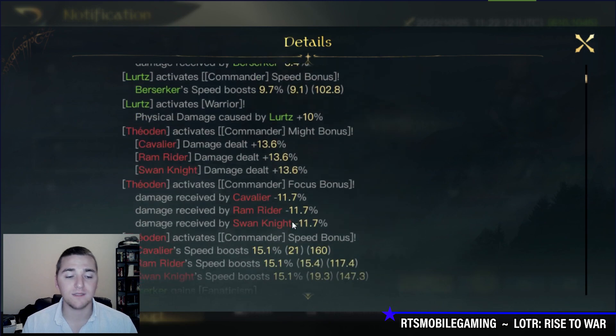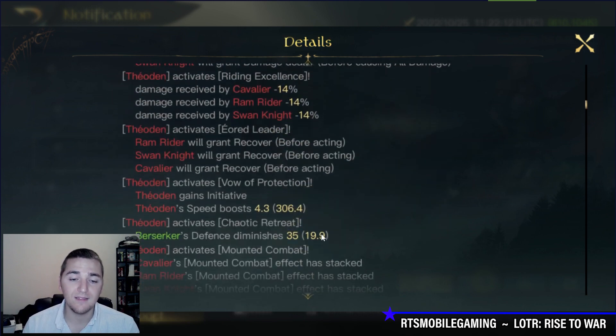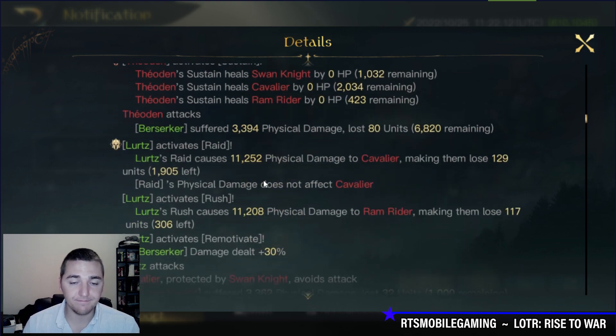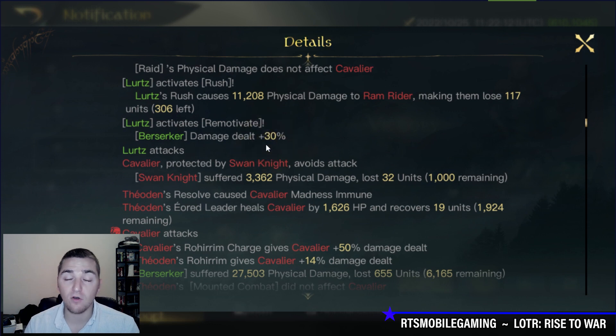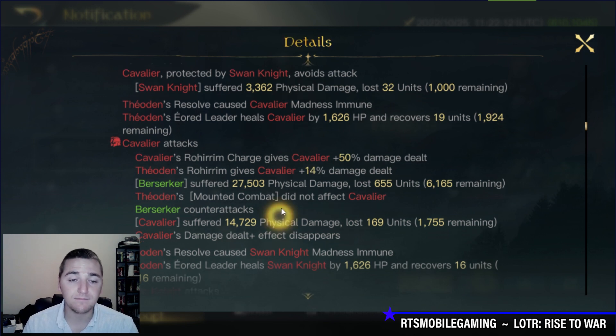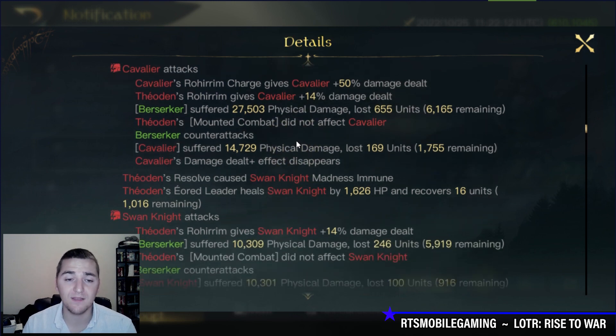Into the battle report itself — there's not a whole lot to see, it's quick and to the point. You can see Lurtz coming in with Raid and Rush, and then immediately applying the Remotivate bonus to the Berserkers, so the rest of rounds 1 and 2 they will be Remotivated. Remotivate falls off your troop when they attack in the next round. Since my Berserkers are slower than his cavalry, they will maintain that 30% damage bonus for the entire fight. The Cavaliers hit me for 27.5K — I retaliate for 14.7K. That's some pretty significant damage. The Swans hit for 10.3K and I retaliate for 10.3K.